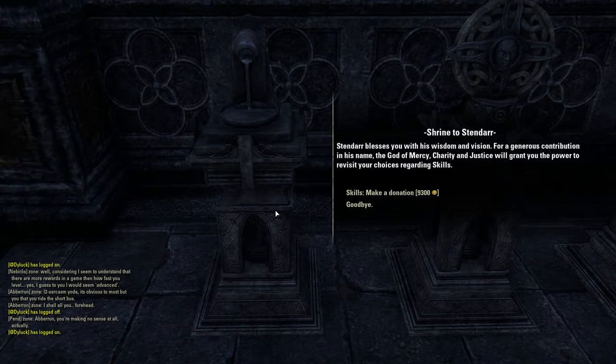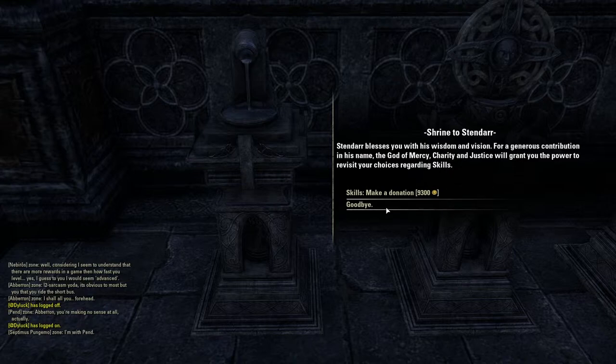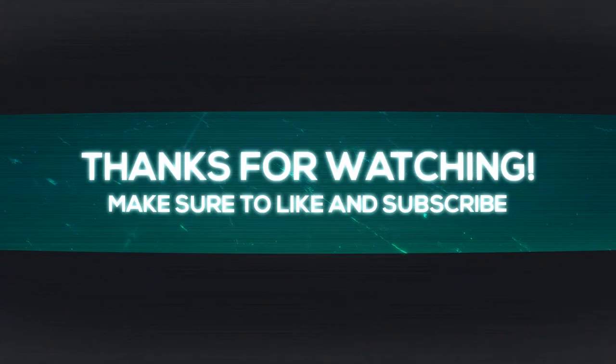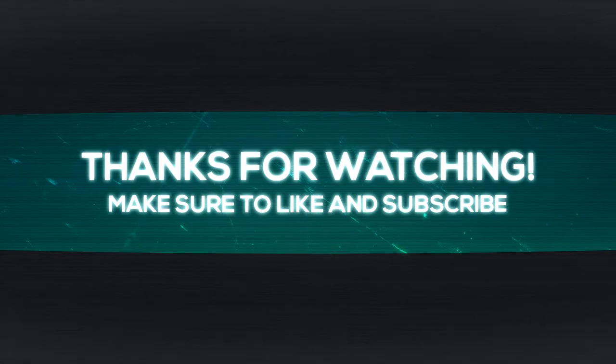Next one is the Shrine of Thindar. This one is for your skills — it will reset all of your skills, and it's a good tool if you've wasted a lot of your skill points. Anyway, thank you very much for watching, make sure to like and subscribe, and I will see you guys later.